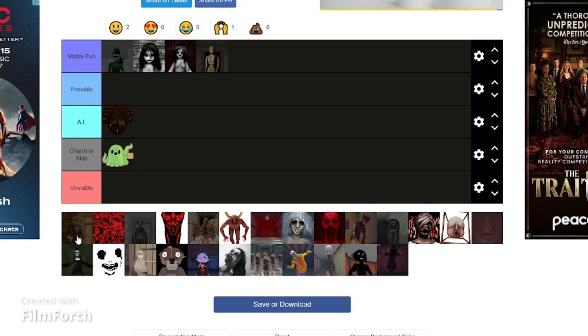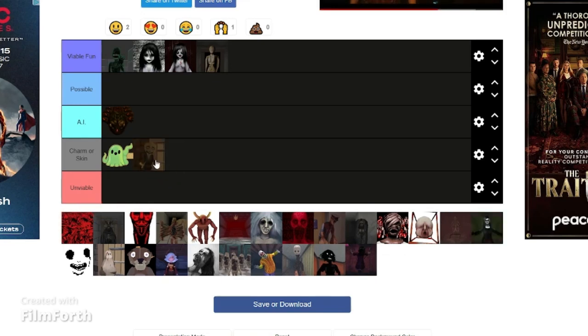Specimen 6, the puppet. I'm going to say he would probably work as a charm. I don't think he would be a good killer — having to look at something and not have it attack you, and teleporting behind survivors — I just don't see that working.